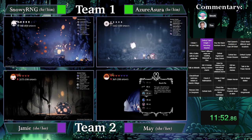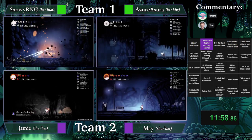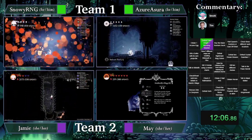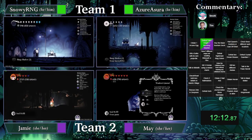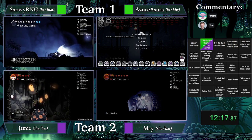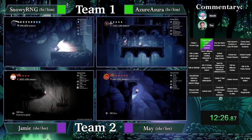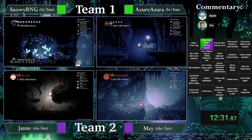They have Trampass, so they can make it to RG. There's another simple key. It looks like Sanctum is unfortunately not going to pay off — no Dream Gate either. If they want to check, we're going to see with the Wings check coming out from Jamie. They might just open the shortcut and come back later. It looks like we're seeing a King's Pass play from both Snowy and May.